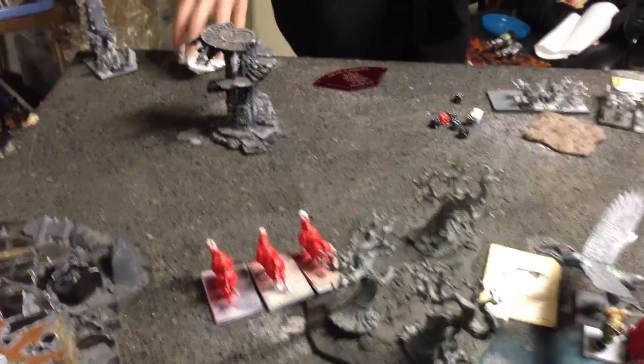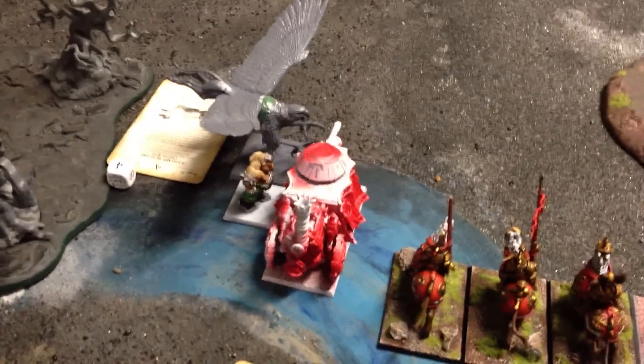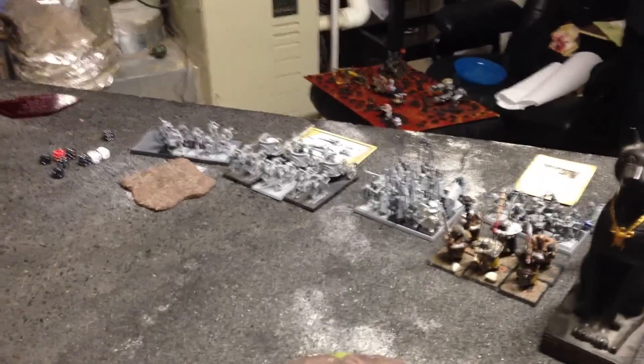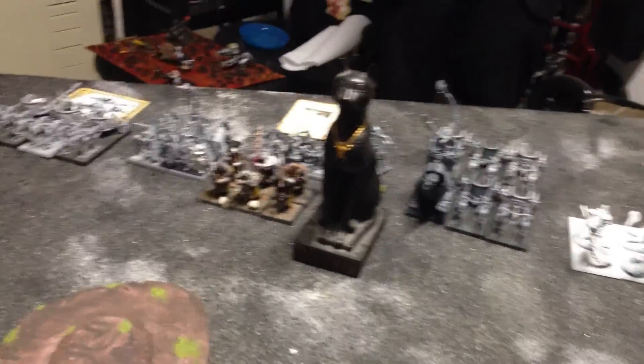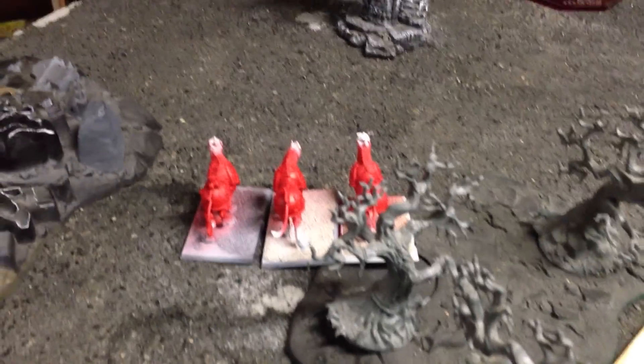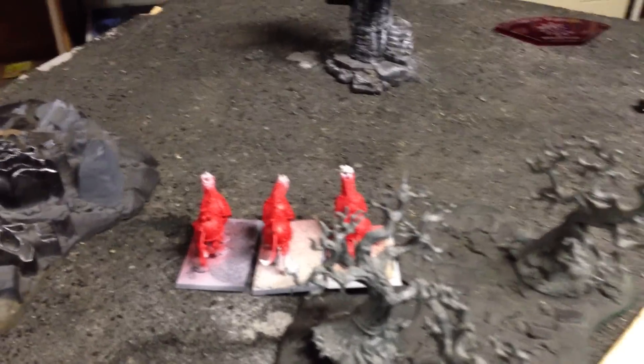Bottom of Tomb Kings 2: carrion charge the flank of a steam tank, no other real charges. Necrosphinx shuffles up. They all just shuffle up. By the way, there's a Hiero-titan back there disguised as a tree man. Chariot came back to life. Protection was bubbled over pretty much the entire Tomb Kings army. Casket took the life of one demigryph, but they passed their panic tests.